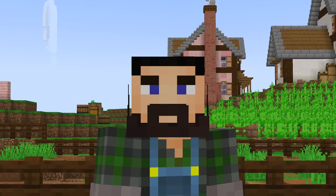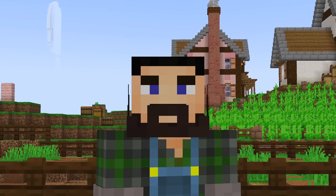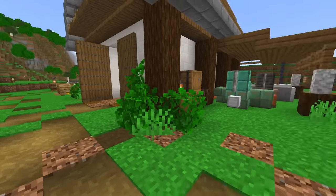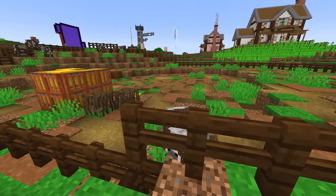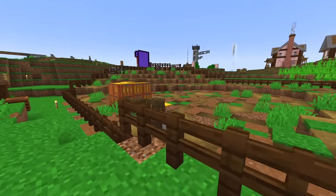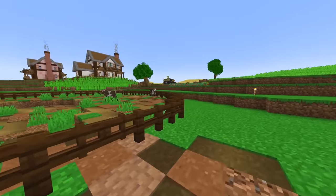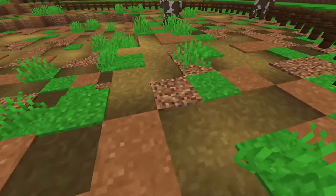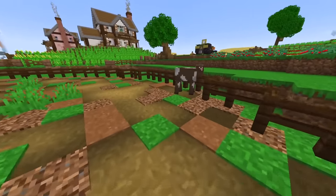I've got a confession to make. I actually built the entire cow pen off camera. I got started and I was having a hard time deciding what shape I wanted the pen to be in, and I ended up just doing it and not recording it at all. But the cow pen looks really, really good. Look at it, everybody. This is what I needed the sand for - I got some concrete powder in here. We've got cows.